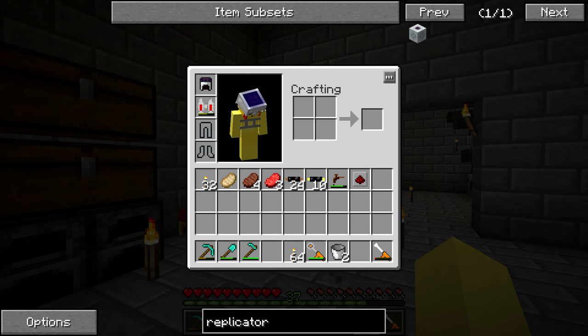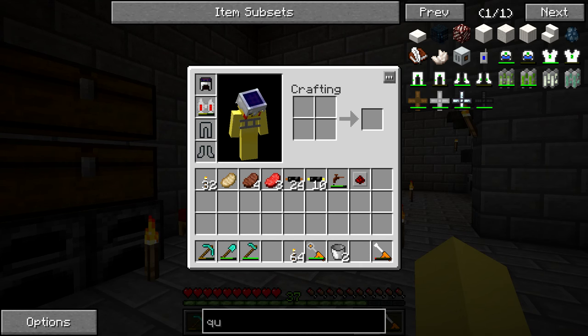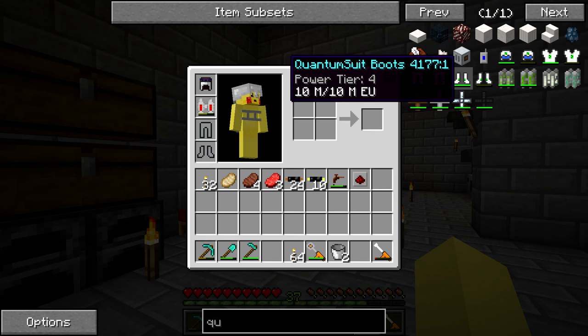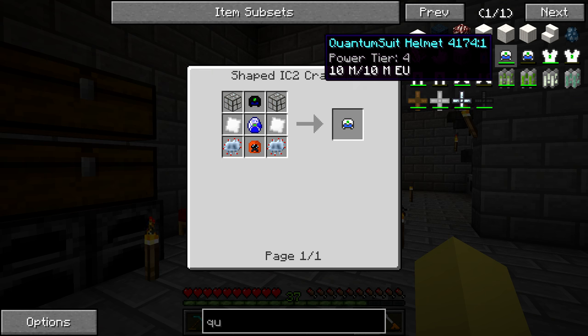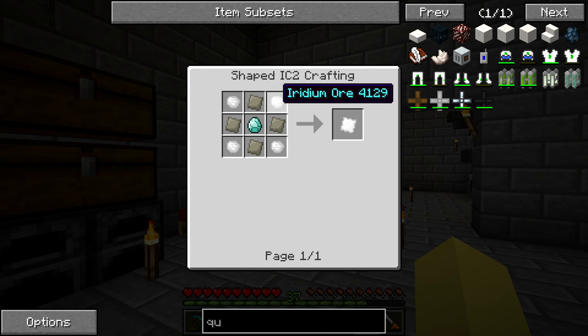If we look up the Quantum Armor, you can see there's this Quantum Suit which is pretty much the best armor you can get in IC2. It's really fancy and fun to mess around with, but this stuff takes iridium reinforced plates, which of course requires a lot of iridium.